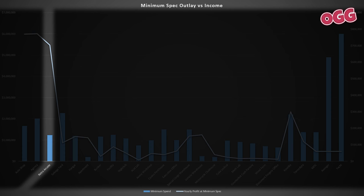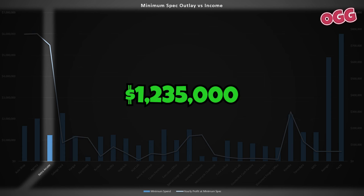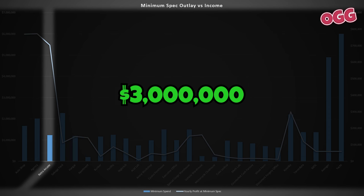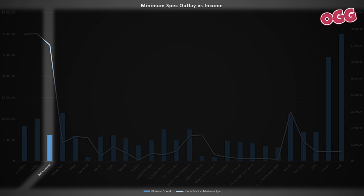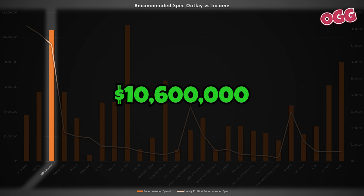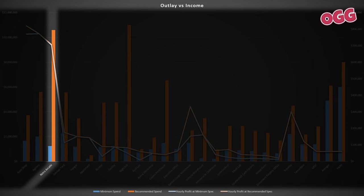Looking at the charts, the minimum investment is $1.23 million, which will allow us to generate roughly $703,000 per hour. We also have the one-time bonus of $3 million, which will take around eight hours to collect for the first run-through of the heists in the correct order. If we step up to the recommended setup, we're looking at an outlay of $10.6 million, which only bumps our income $3,000 per hour. The increased spend results in practically no worthwhile additional income, so it's not worth spending the extra — although it is quite a neat flex.